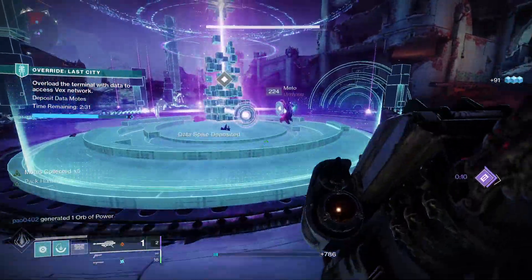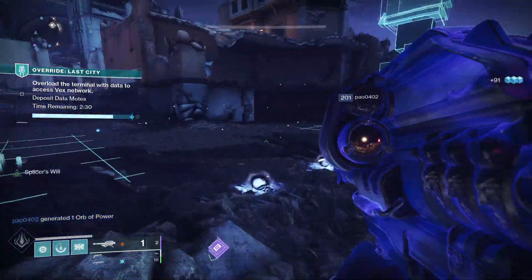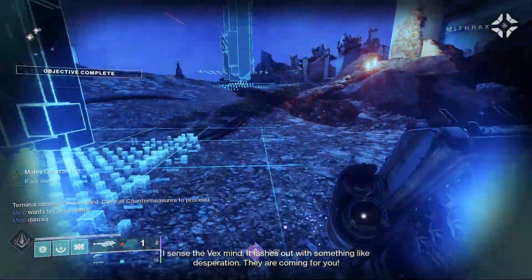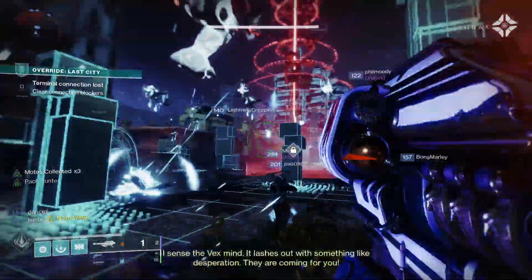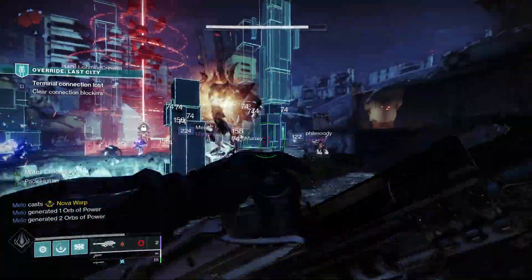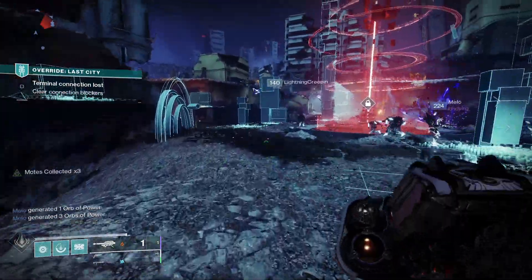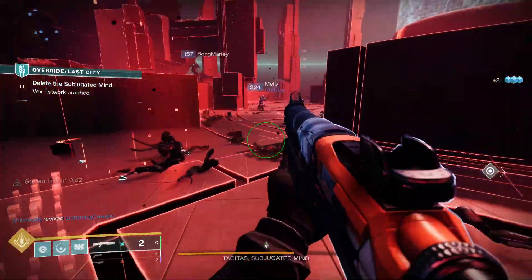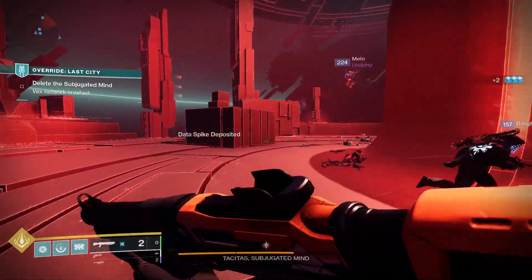Gjallarhorn was the only rocket launcher with tracking missiles that each functioned separately from the warheads. It's also one of three exotic rocket launchers in Destiny 1 made by the Crux Lomar Weapons Foundry — the other two being Dragon's Breath and Truth. Its wolfpack rounds caused rounds fired to split into tracking cluster missiles upon detonation of the main warhead, adding to the overall damage of a single round, allowing players to take down high-level enemies and bosses quickly or eliminate large groups of lower-tier enemies.